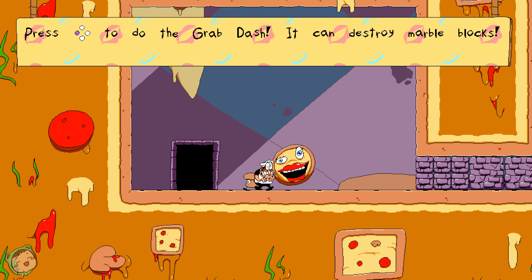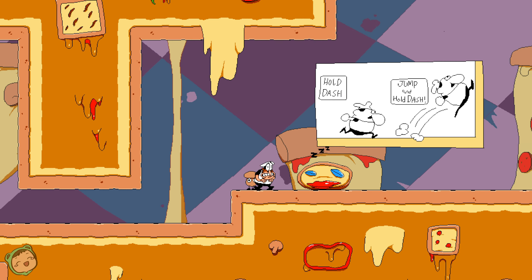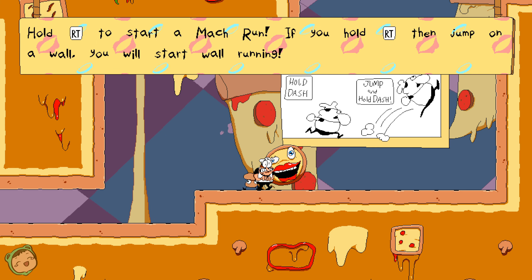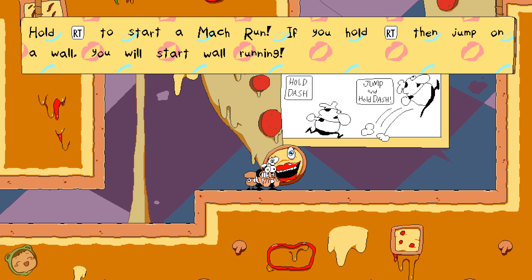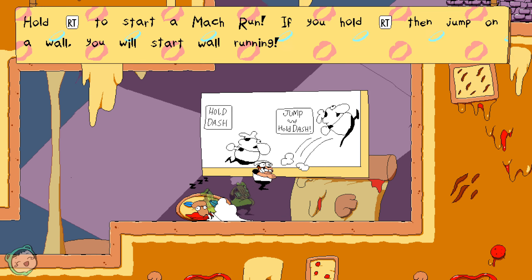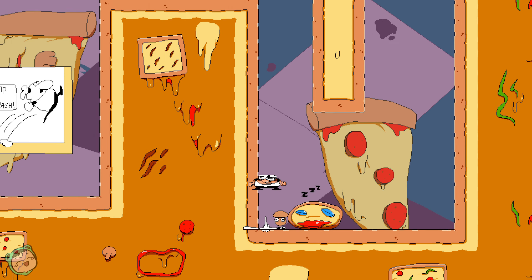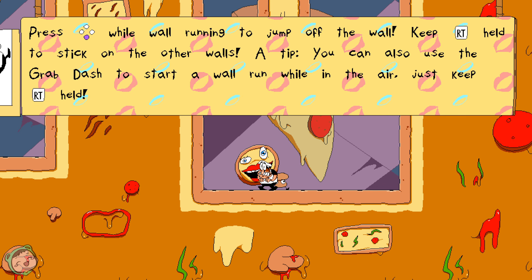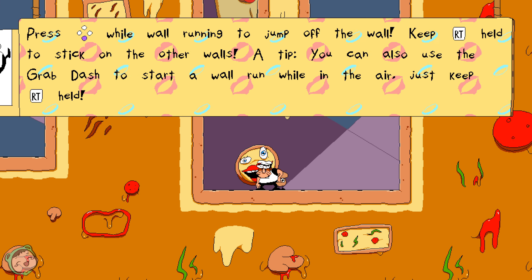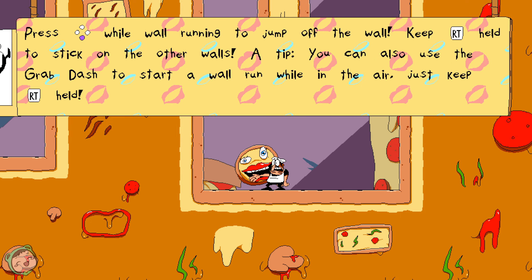Press that to do the grab dash — it can destroy more blocks. Hold the right trigger to start a mock run. If you hold right trigger and then jump on a wall — oh! So you can climb. Did not know that. Press that while running to jump off a wall. You can use the grab dash to start a wall run on there.